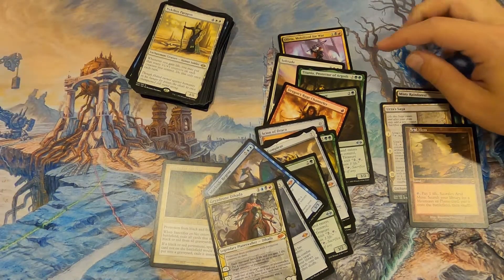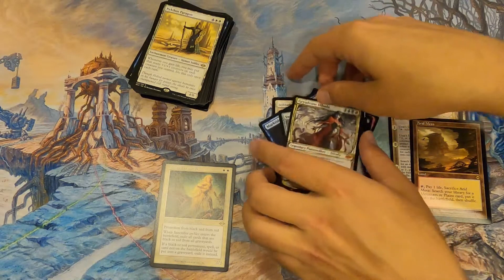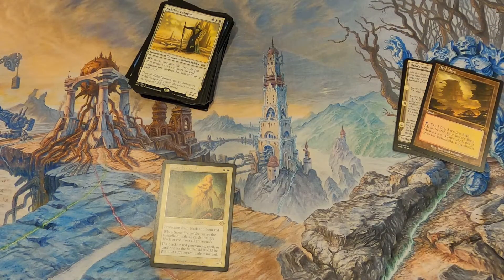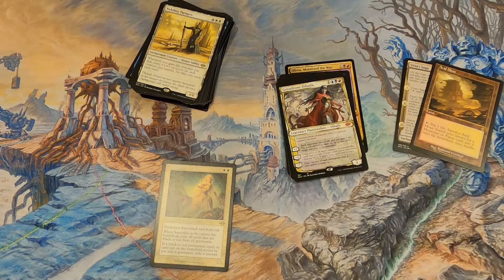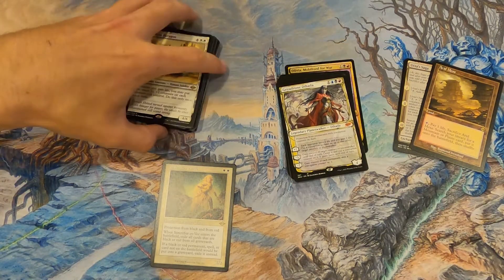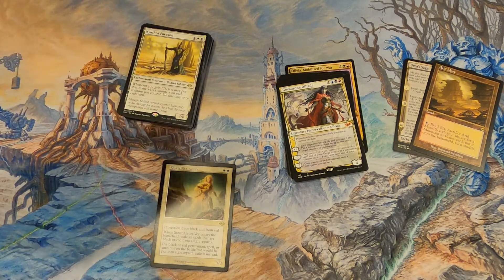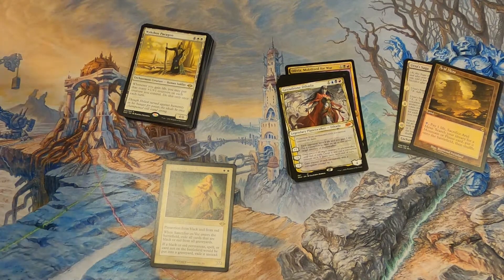We got nine mythics — that's pretty good. We're going to get the totals and see if this was actually a dumpster fire or if it was good. We'll see if our minds are blown or if it's worse than we think.